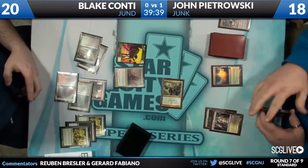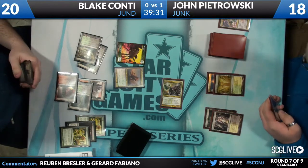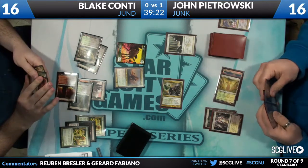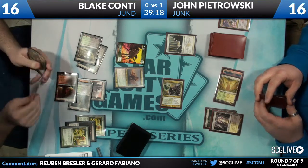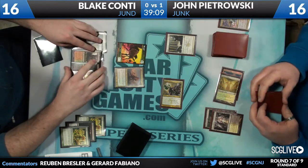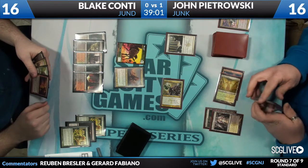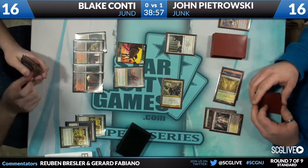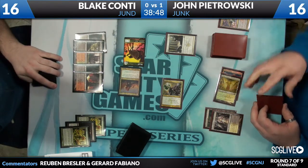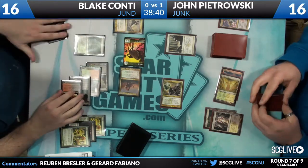Even though the mana is good in the format, sometimes having black-black is difficult. Abrupt Decay doesn't kill Huntmaster either. John decides to attack and go aggressive. He plays Blind Obedience — which we thought he might bring in. We also see a Bonfire of the Damned from Blake. He kept it in because he didn't know John lacked Lingering Souls. Lingering Souls and Blind Obedience are also really strong together.